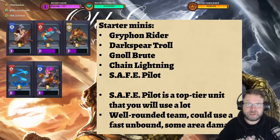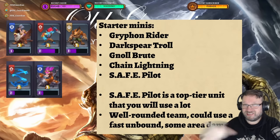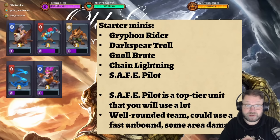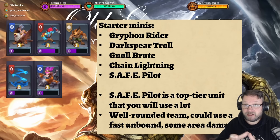All players start with the same team — everyone gets these five minis at the start, and everything else is going to be a little bit random. You get Gryphon Rider, Dark Spear Troll, Gnoll Brood, Chain Lightning, and Safe Pilot. Gryphon Rider is a flyer that deals pretty decent single target damage. Dark Spear Troll is a ranged spear thrower with pretty decent single target damage again. Gnoll Brood is a tank that deals AoE damage in the near vicinity. Chain Lightning is a fast-casting spell that deals area damage, but not a whole lot at once.